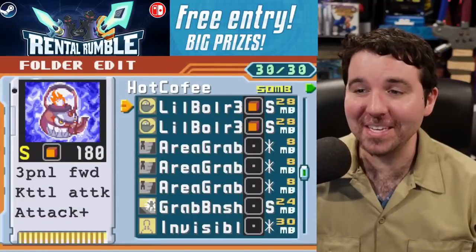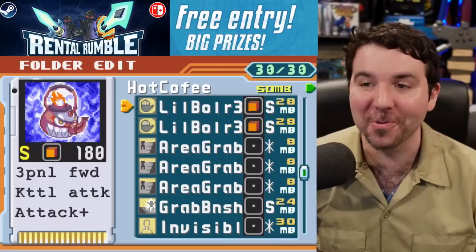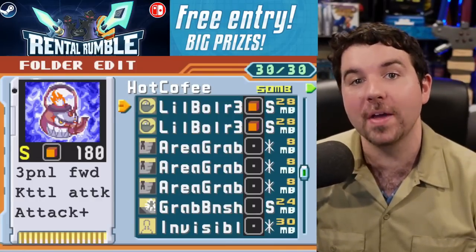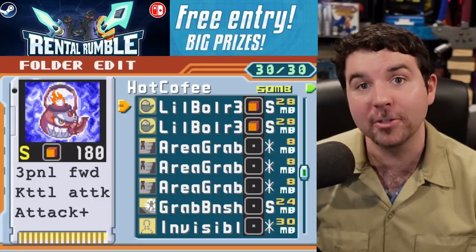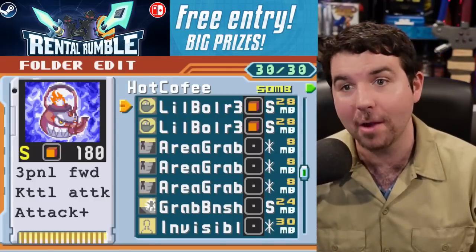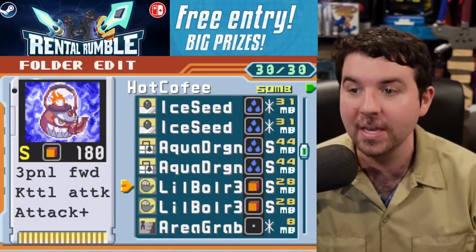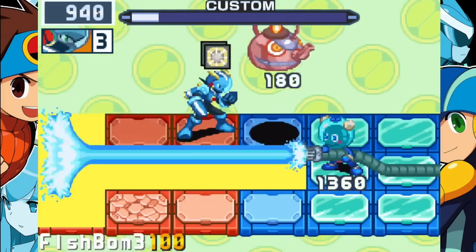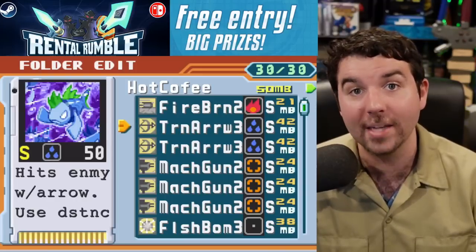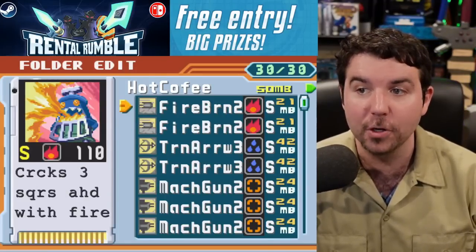Hot Coffee — if you're a boomer like me, you know Hot Coffee is an infamous Grand Theft Auto mod, though of course it's also a folder in the Rental Rumble. The star of the show is Lil Boiler 3. It's almost like a V-Doll — you throw it out, it takes up to three hits of damage, then spits it back against the opponents. It deals water damage in all surrounding areas, so if you've got Aqua Dragons or Ice Seeds up, they will freeze the opponent. Train Arrow 3 combos really nicely with those ice panels.